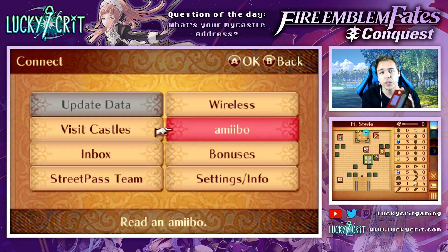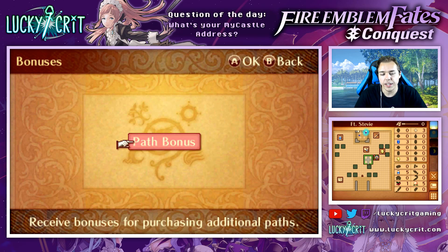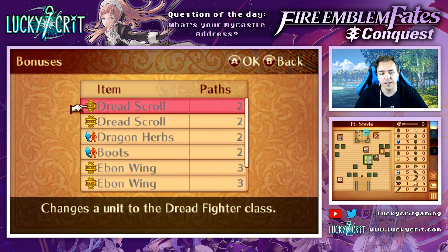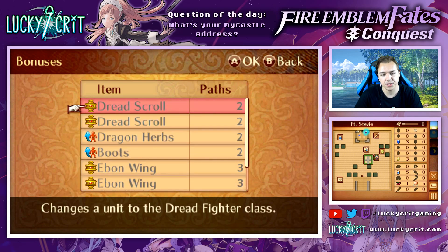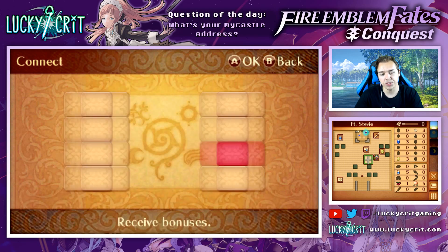Also in here in the bonuses, we have our Path Bonus. Depending on which games you have - if you purchased the game and also got the other version and Revelation as DLC - you'll get more of these rewards. This is rewards for having all three because I'm playing on the Special Edition, so we've already picked up all that stuff. A lot of these are class-changing items and stat-boosting items as well.